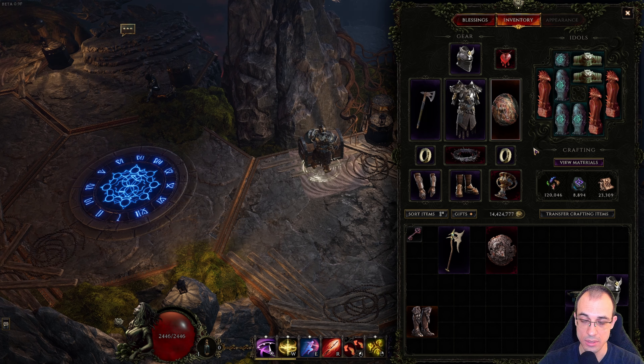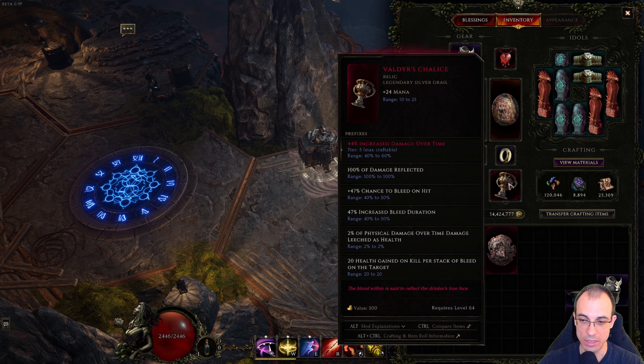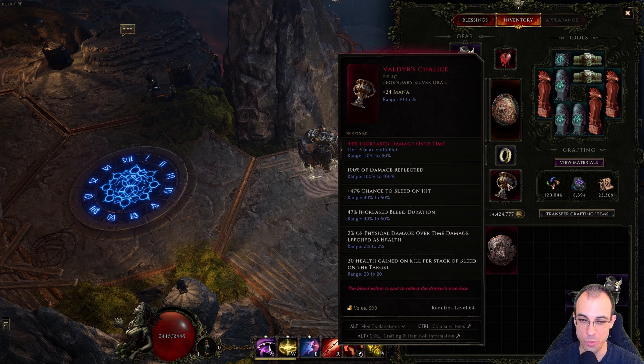Now for semi-core items — items that make the build a lot better but aren't essential. The first is Valder's Chalice. It gives a lot of bleed on hit and bleed duration, which are phenomenal. More importantly, it gives physical damage over time and 20 health gained on kill per stack of bleed on the target. You'll find yourself frequently going from like 100 HP up to max just from one enemy dying, because you're stacking like 100 stacks — that's 2k HP right there. If you haven't found it, your DPS and survivability are a little lower, but you can replace it with a generic relic that has increased damage over time and solid defensive suffixes.